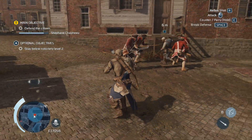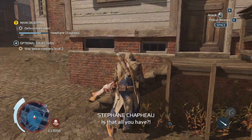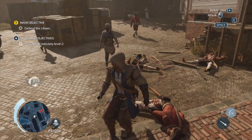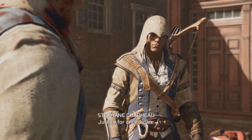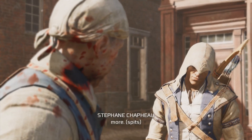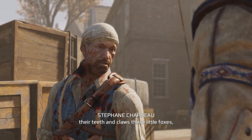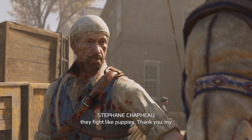Objective: defend the citizen. A quick fight breaks out. The citizen survives, saying it's not his first dance, and that these little foxes fight like puppies. He thanks Connor.